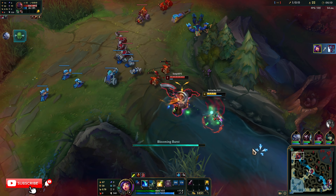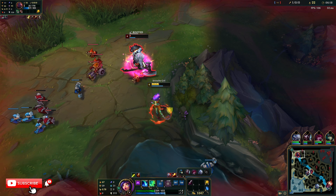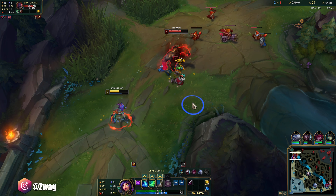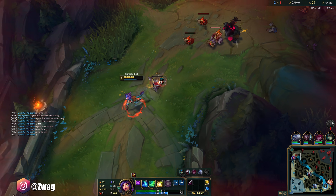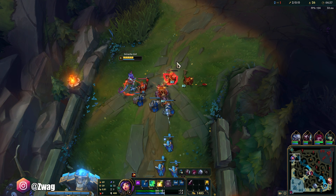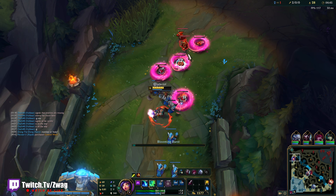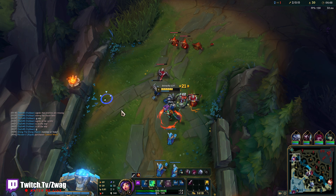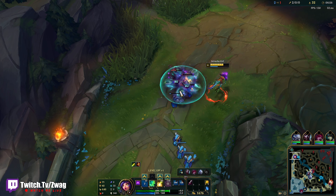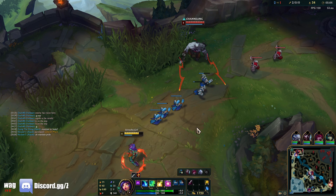Oh, that move speed — we can kite this guy! I'm gonna save my W. We're fine. The kiting power on these beefy boys — we actually did a lot of damage. The red buff really allowed us to get the double there. It's actually a really good pick into Scion, I think — at least until he one-shots us with his ult. He's only level four though.